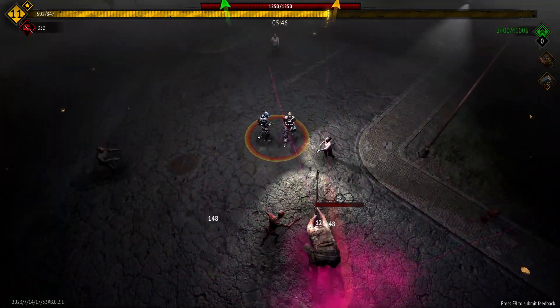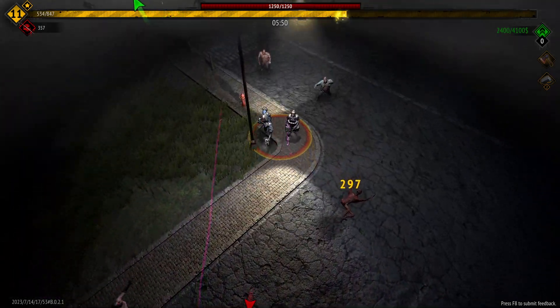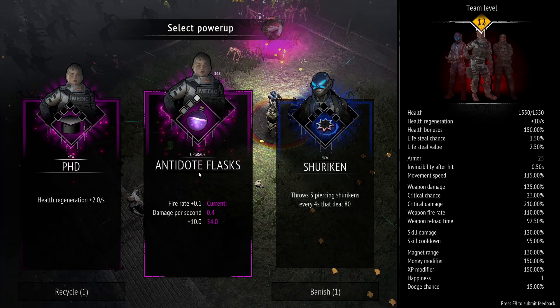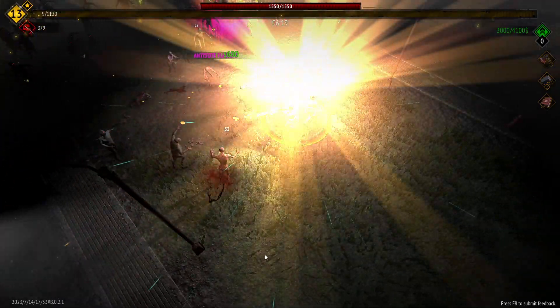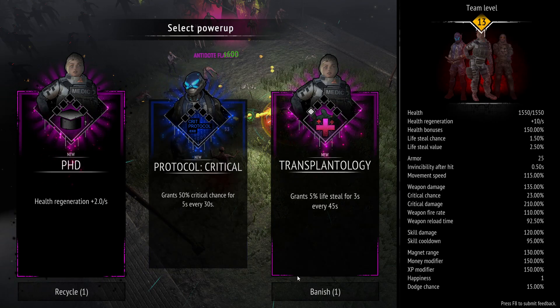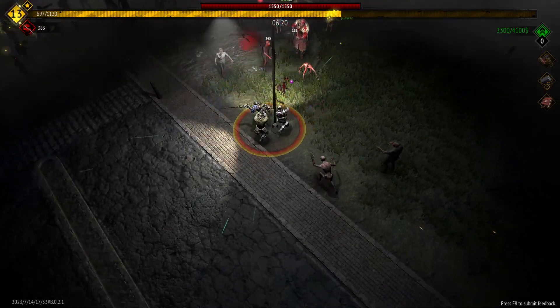We'll grab the yellow crate first — this butcher needs to leave us alone. We've got another level up which we're going to use to max out the antidote flasks since they won't pop up again. We're going to take PHD for this one and get a decent amount of crit damage.